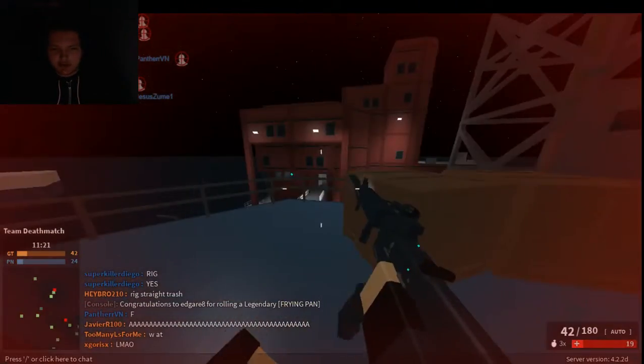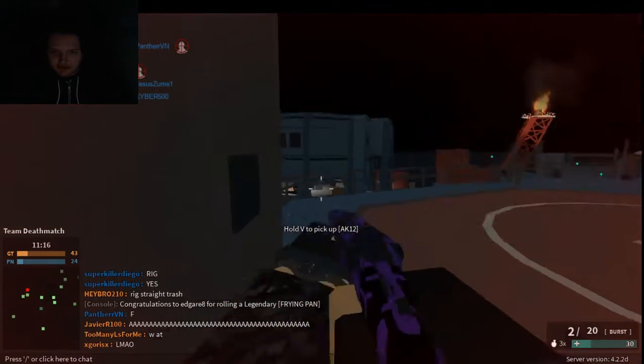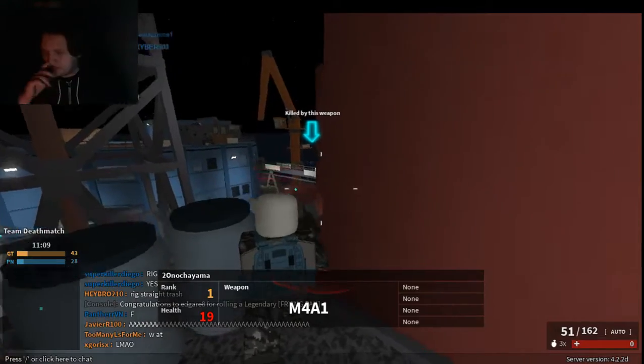If you want to change where your gun shoots — like you can see this is on semi — you can also change this to burst. It only works with certain guns like the SCAR and also the burst fire weapons.